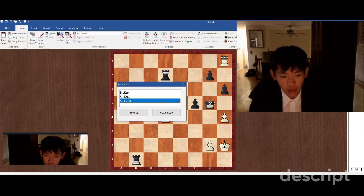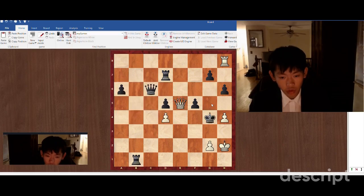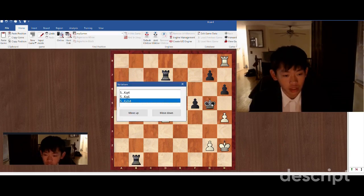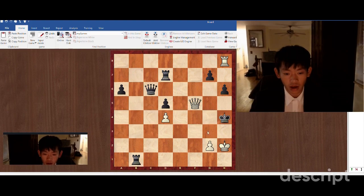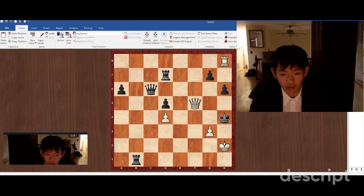So king g4 is not possible. King takes h4 is what black is going to play. We're going to continue with queen f4 check, forcing the king to go h5. And now we capture on f5 with check. If the king goes to h4, the recurring theme of this tactic is g3 checkmate.